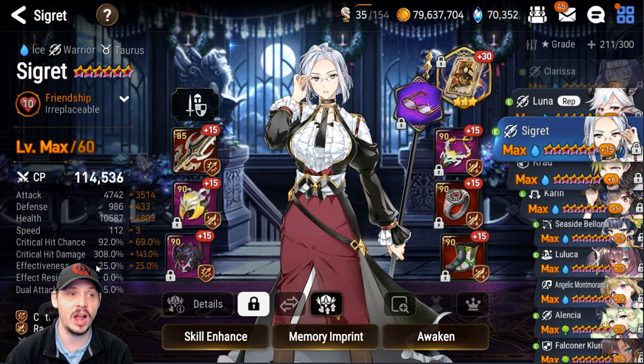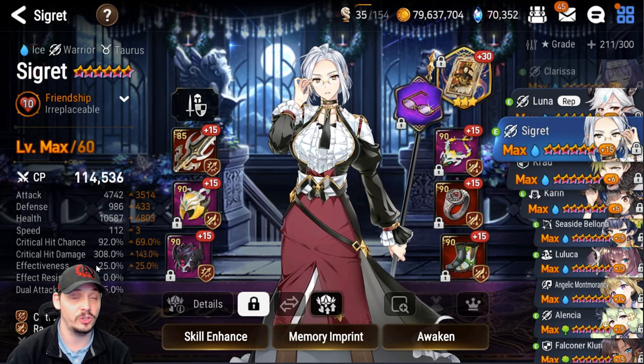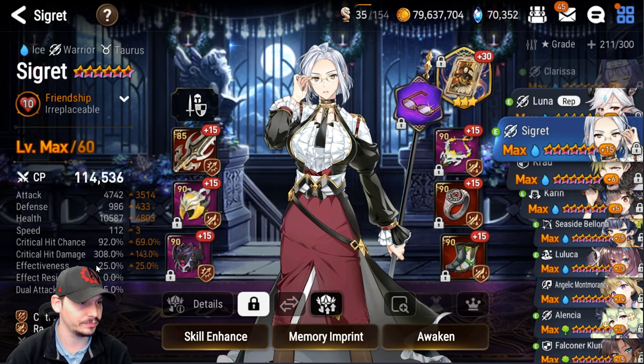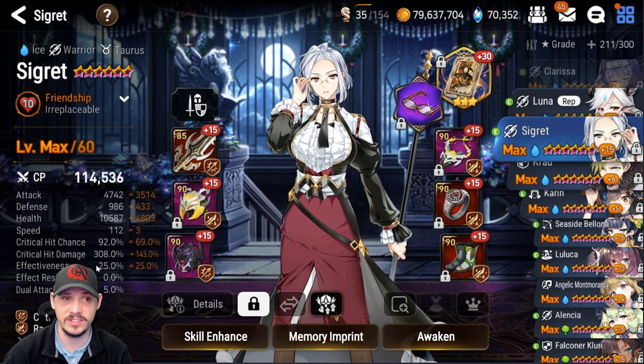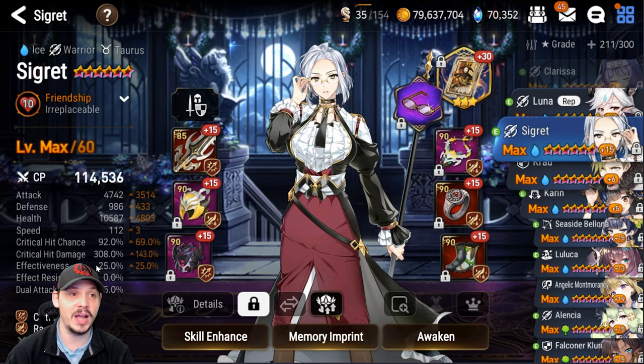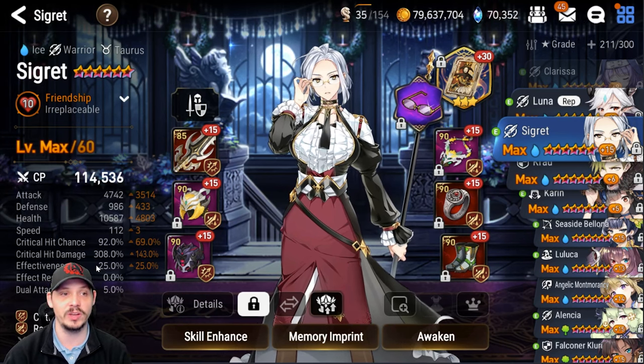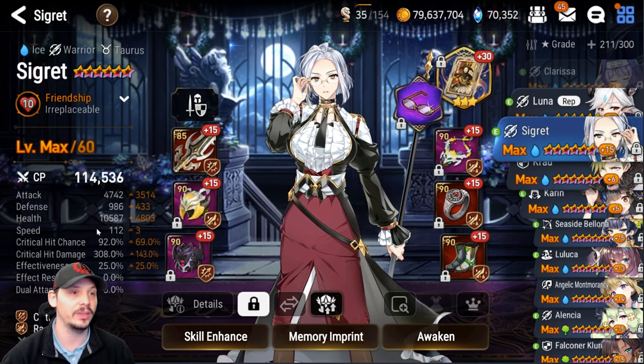The way I build my hunts: if I don't need extra debuffs, I'm building around the singular debuff — typically the defense break — to one-shot the hunt. You could bake in some effectiveness to make sure you're landing debuffs when Singelica pulls her, but I'm not worried about that at all. Mine is built around: give me a defense break, everything cycles as it's supposed to, Wyvern dies.